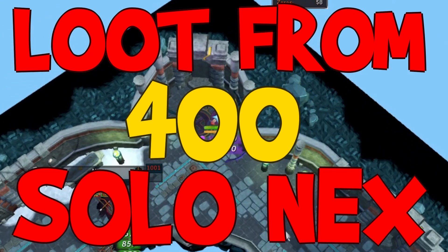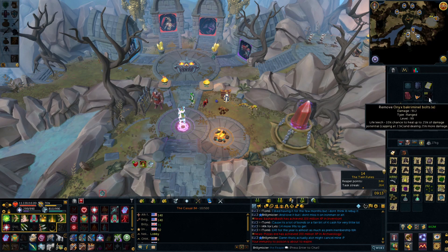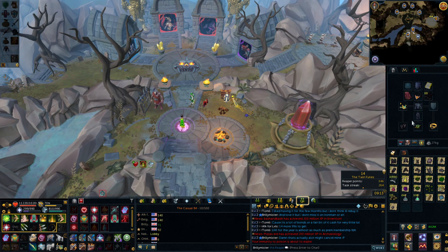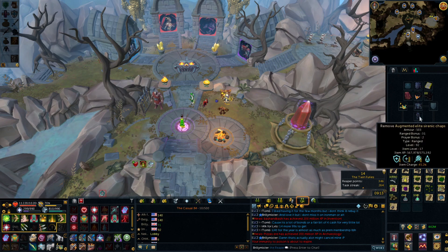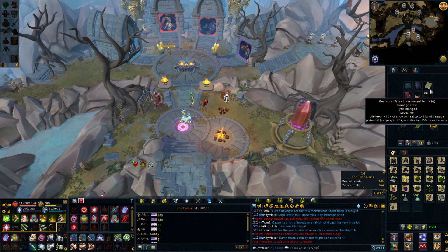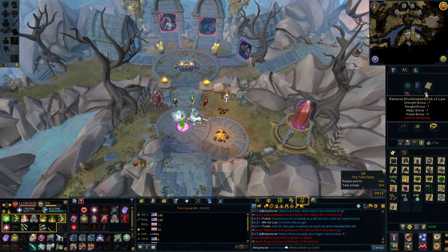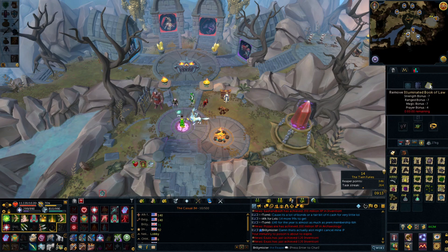If you do enjoy the video, don't forget to drop a like and let's get into the loot. So I've laid out all the loot I got for the week, but first we'll have a quick look at my gear. This is the gear I used for the week: fleeting boots, nightmare gauntlets, elite Sirenic top and bottoms, just normal Sirenic helm because I'm a cheapskate. Armadyl Book of Lore — I used the Scrimshaw of Cruelty a little bit, but the Book of Lore felt better so I went with that.